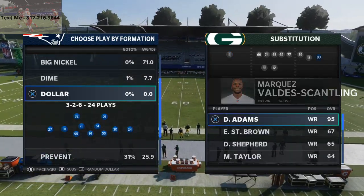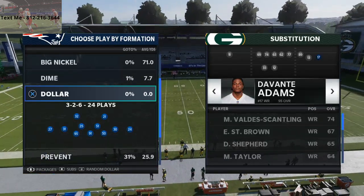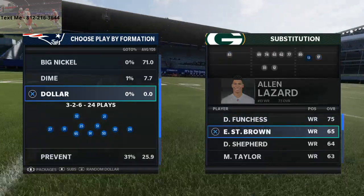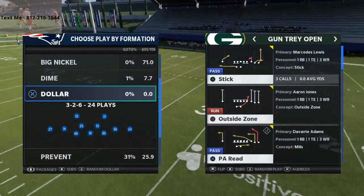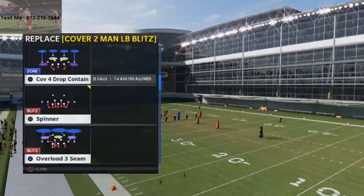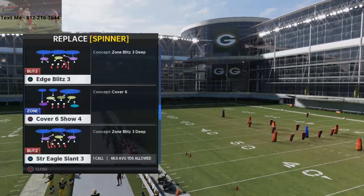What you want to do is put your best wide receiver at the far right side of the screen. We're going to put Devante Adams in that position, then Equanimous St. Brown here, and Marquez Valdes-Scantling here. The play is called PA Read — it's in your audibles as well — and you're going to see that this play will not only beat man-to-man, it will beat every single coverage in Madden NFL 21 over the top for a one-play score.